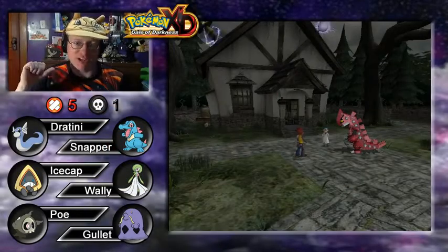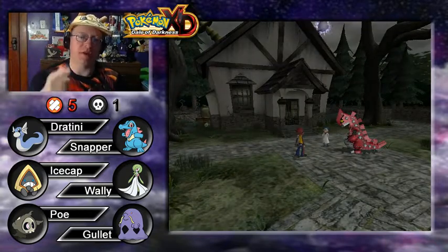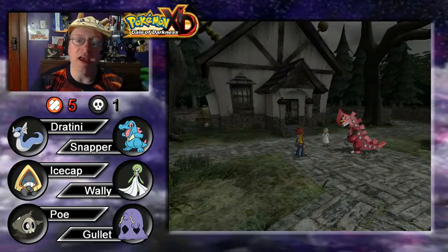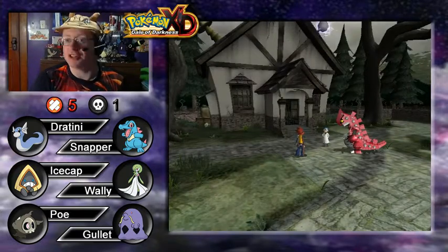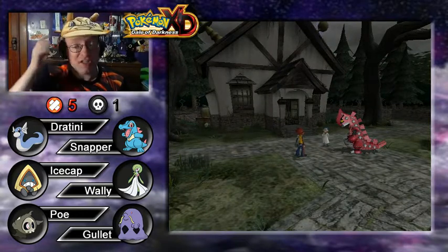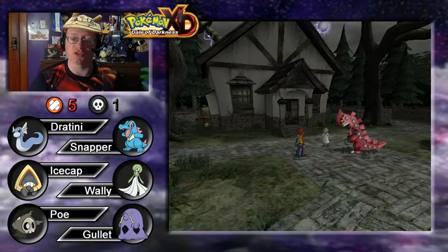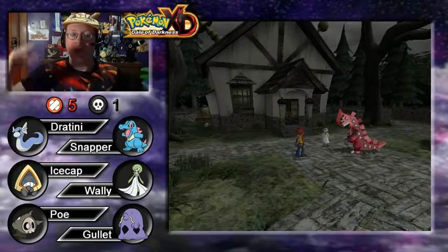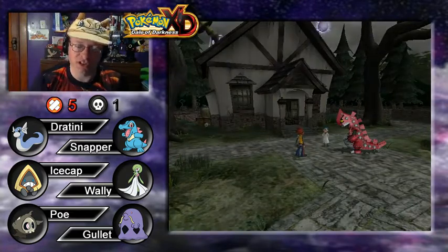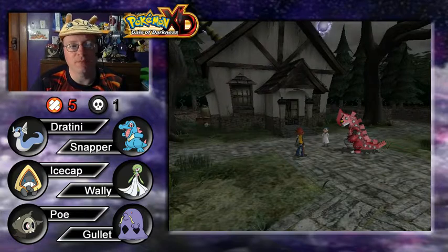Welcome back Pokemon trainers! Professor Chaz here — the lab coat's on backorder. We're at Dr. Kaminko's lab in Pokemon XD: Gale of Darkness, here in the Orre region. In the last episode, we decided to check out the Cipher sightings in the middle of the desert. We took our Scootypuff Jr. over that way, but it turns out the sand is too deep in the northern desert, so our scooter couldn't get through.